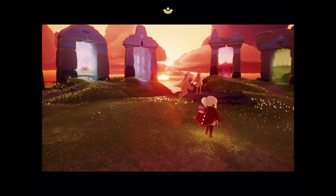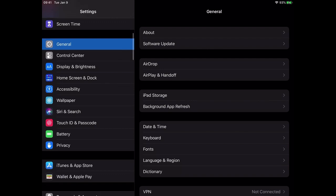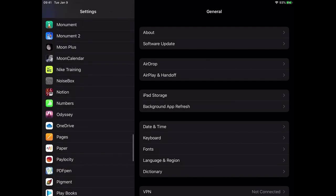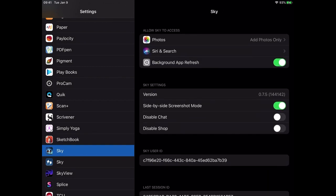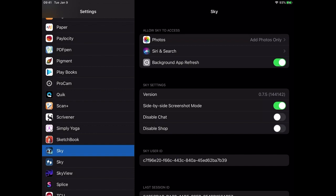In order to fix that, you have to go to your settings, and if you scroll down your settings, you will come down to where Sky is listed all the way down. You can see Sky right here, and then you have photos. 'Never' is what you will have if you have said no. Select 'Add photos only' and then they will be added to your photos app, and you'll find them right there in your photos.